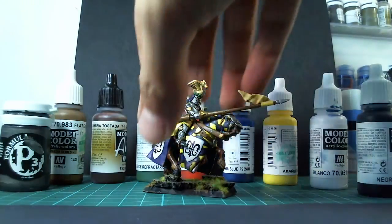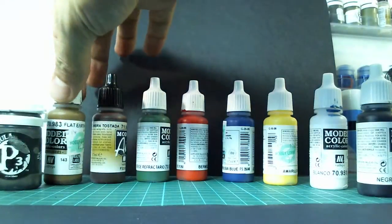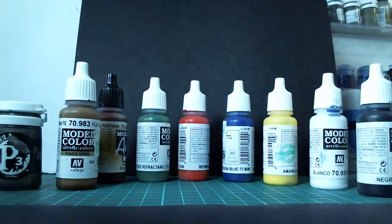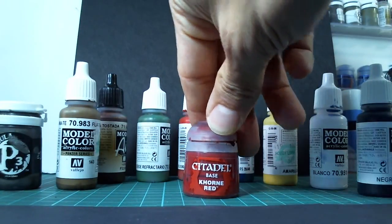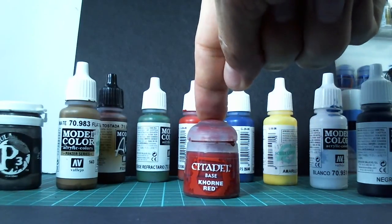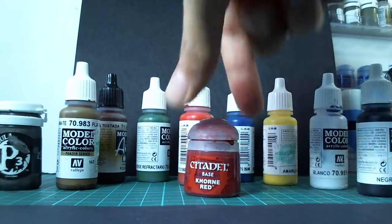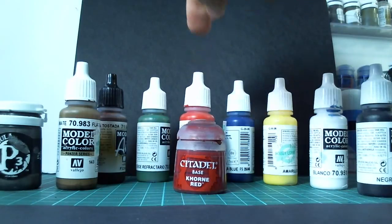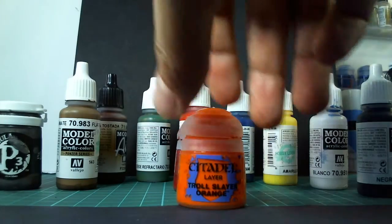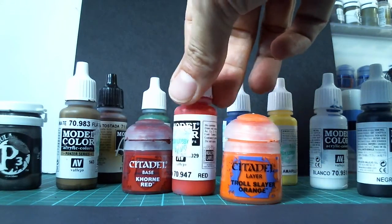Once you start expanding, you're going to want to expand in color sets. So if you line these up, you have a dark brown. Here's a dark red — this happens to be from Citadel, an awesome color, this corn red, really nice — nobody else duplicates this. So now I have a medium red, a dark red, and here's an orange from Citadel — it's Troll Slayer Orange, very bright. Now I kind of have what I call a triad.